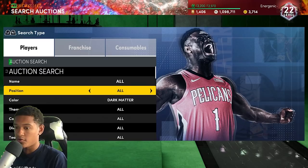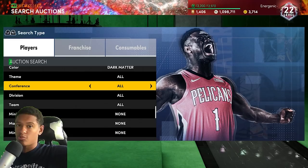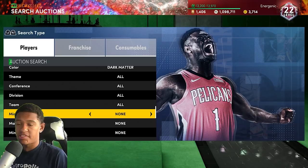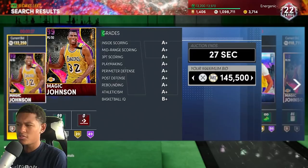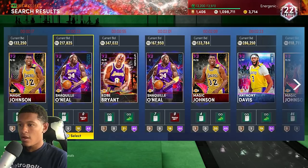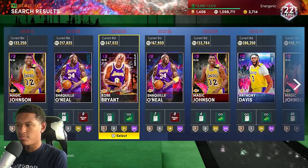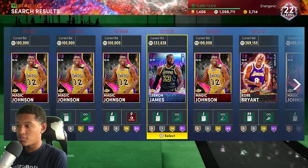I'll give you an example of a filter that works. If I go dark matter and put the team to Lakers, this is one of the better filters you can use to snipe dark matter cards because all of these guys are going to be for snipe. Magic Johnson is the cheapest so be aware he won't make you much, but Shaq is 200k plus, Kobe is almost 400k, Anthony Davis is 200k plus, and LeBron is huge profit if you snipe him.